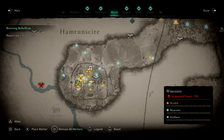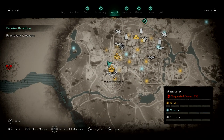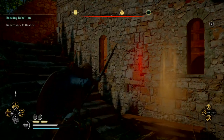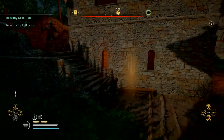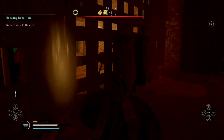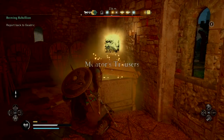For the third part of the Mentor's set, the Mentor's Trousers, you have to go to Winchester in Hamptonshire. And this one can actually be a bit tricky to collect, because in order to enter the room with the chest, you have to shoot the bar door from an open window in the middle of the off-limits area. But after you have done that, you can enter the room and quickly collect the Mentor's Trousers.